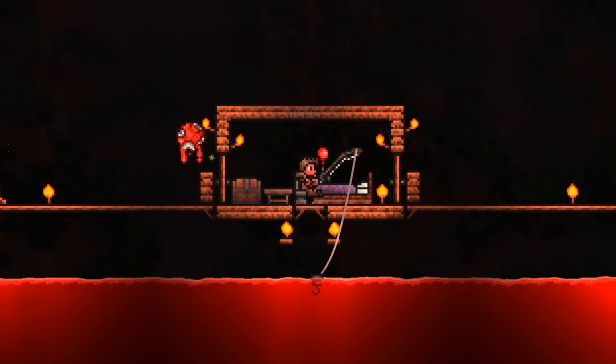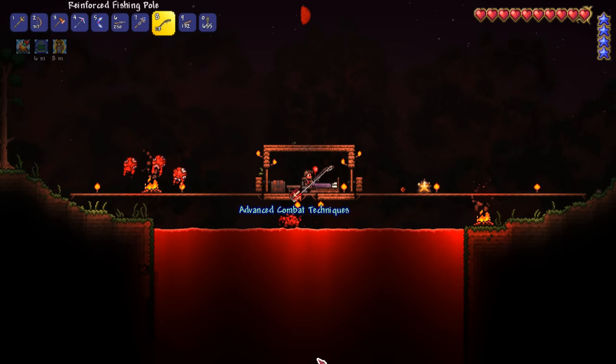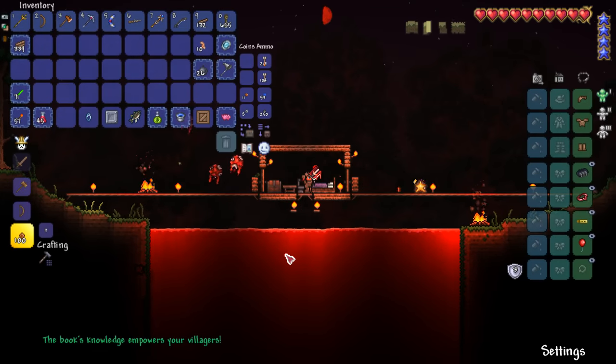Our mission is to fish up the advanced combat techniques, which gives all our NPCs 6 extra defense and 20% more damage. Soon enough our sonar potion says the book is on our line — and then the line breaks! A few nights later another blood moon spawns and I finally get my prize.